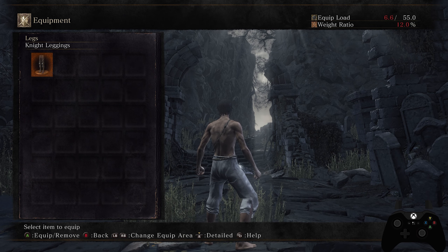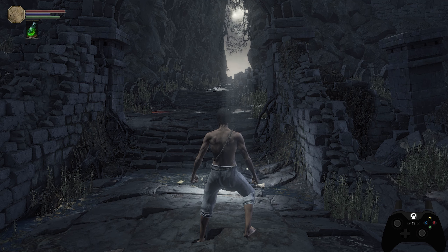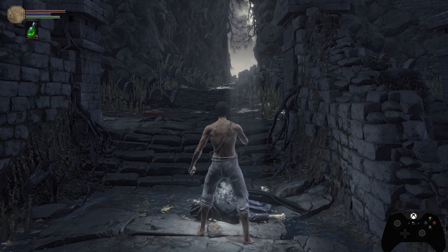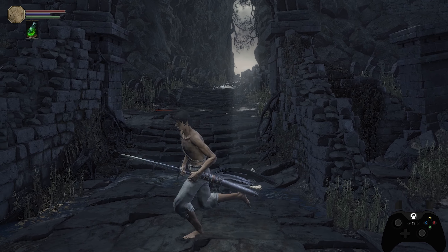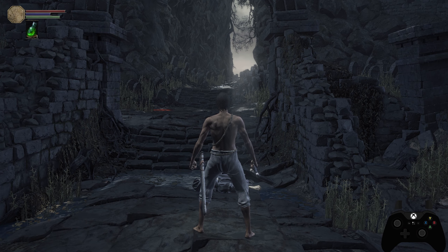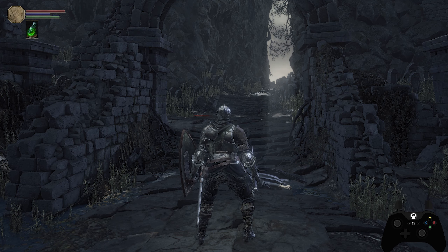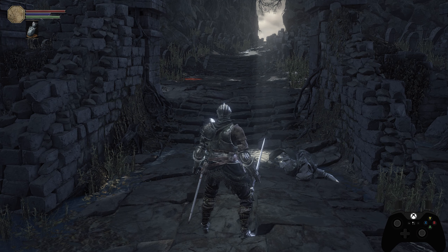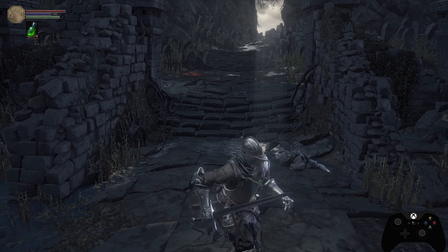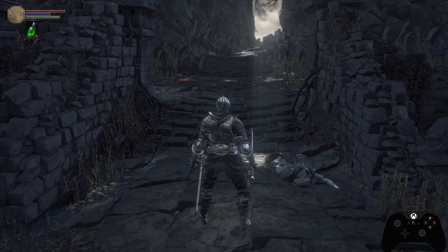The X button uses whichever item is currently selected in your hot bar. If you're hovering over your Estus and press X, you'll use it — same with Ashen Estus, fire bombs, or any other item. X is also used for menu navigation to unequip items quickly. The A button allows you to interact with things: picking up items, reading messages, and selecting items to equip inside the menu. A is generally your select button.